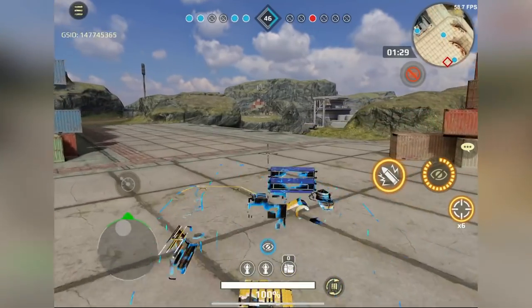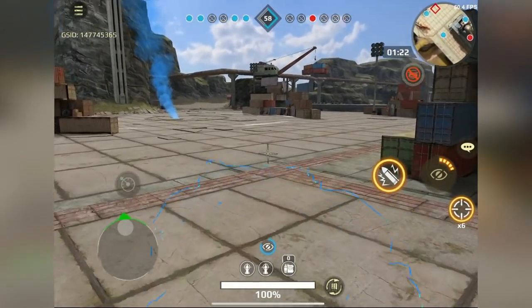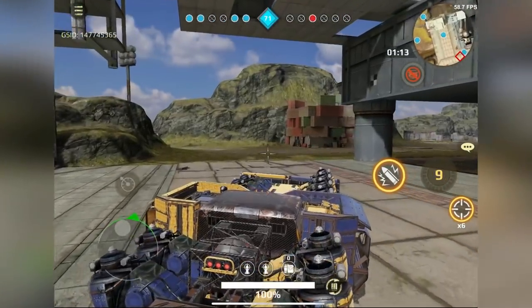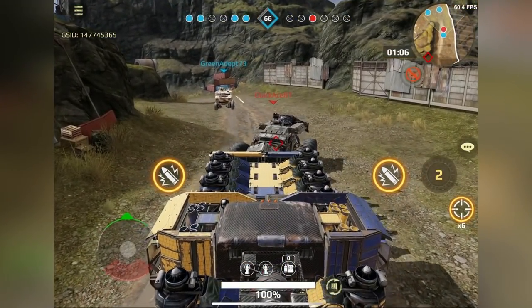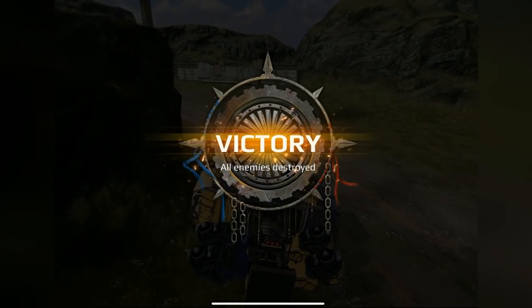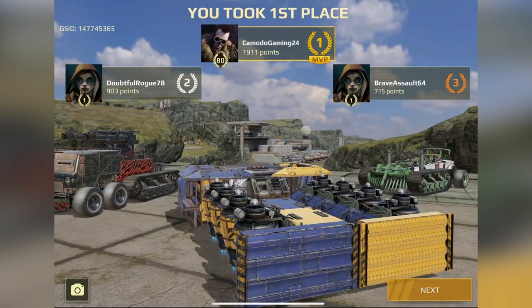Let's use the cloak again and find the last two. I'm hearing gunshots in the distance — somebody found them. They're up on the right. Let's see if we can get the last kill. We have found them — hello good buddy! We're a little too close but there it goes! That was a good victory. We took first place! That might be my favorite vehicle I've tried out.